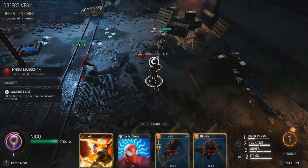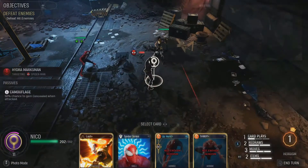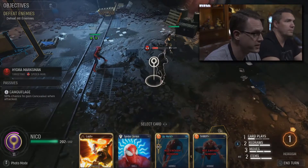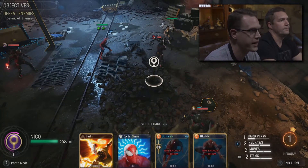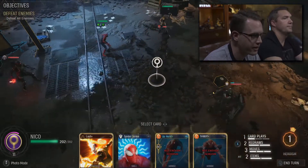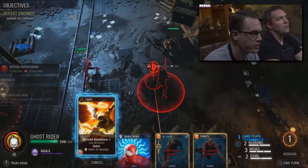What I did there is use an area attack, knocked down and toppled the enemy. The marksman was camouflaged — concealed — but when you have a concealed enemy you can still hit them with AOE and area attacks and force them to reveal themselves. Now I can try to get some more damage on him, so let's go ahead and do that with Ghost Rider.